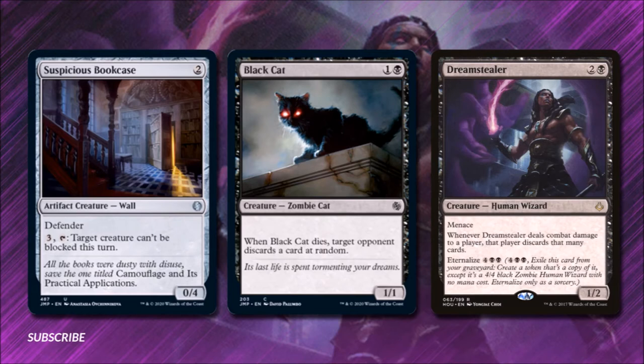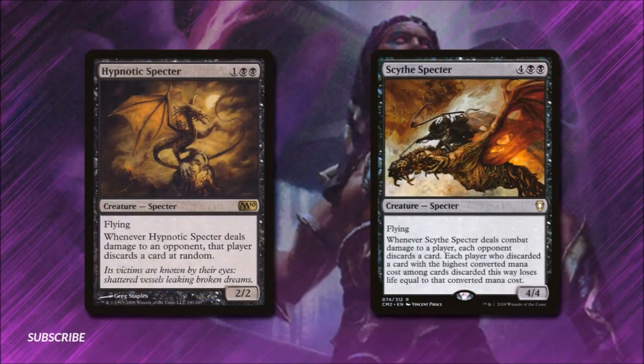Dream Stealer for 2 and a black is a 1-2 human wizard with menace. Whenever it deals combat damage to a player, that player discards that many cards. It has eternalize for 4 and 2 black, meaning we can exile it from our graveyard and put a 4-4 black token copy into play. Hypnotic Specter costs 1 and 2 black — it's a 2-2 specter with flying. Whenever it deals damage to an opponent, that player discards a card at random. And Scythe Specter does this in an even greater way — for 4 and 2 black, it's a 4-4 flying specter. Whenever it deals combat damage, each opponent discards a card, and each player who discarded a card with the highest converted mana cost among cards discarded loses life equal to that mana cost.